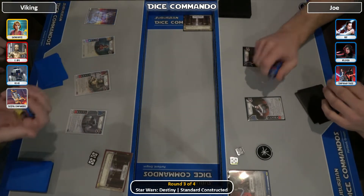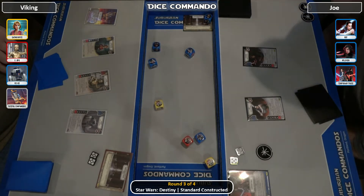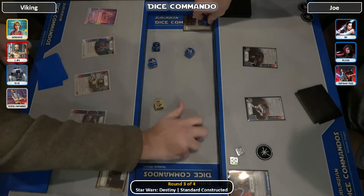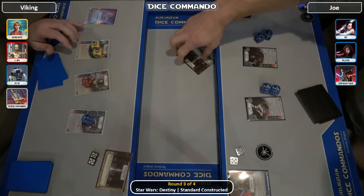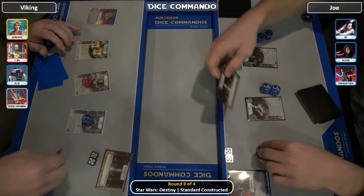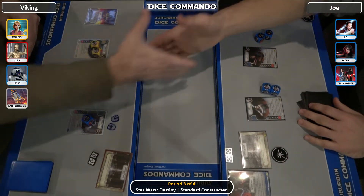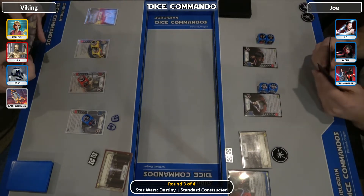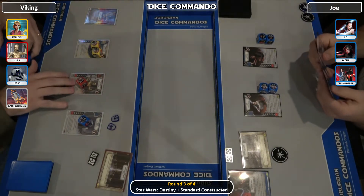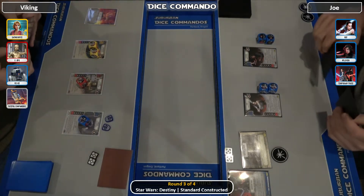Droids are favored in the roll off, mainly because of Satine's dice. So 5-3, and he'll play on his Thede most likely. He doesn't want to give the shields, but he wants to start. He actually takes a shield and does not give Reylo a shield. So Reylo will start on Joe's Thede. Erik plays very, very quickly, so I'm going to do my best to stay on top of this.